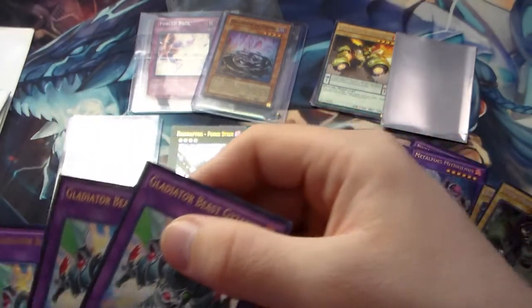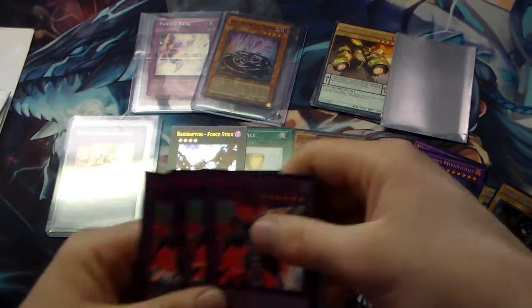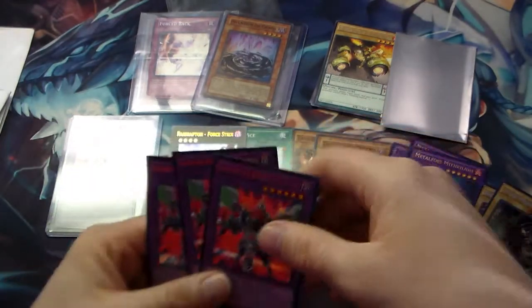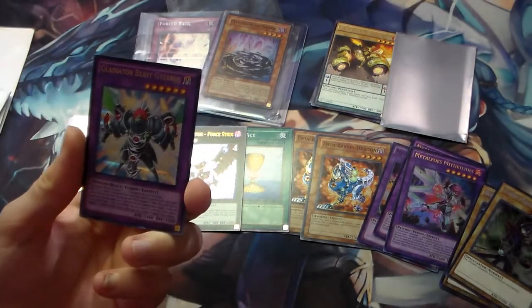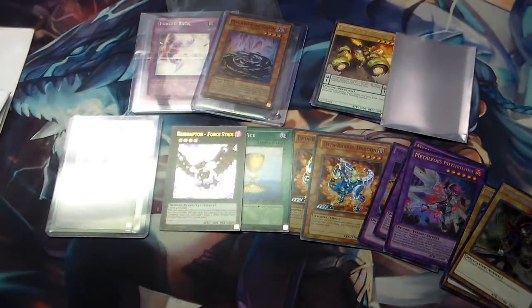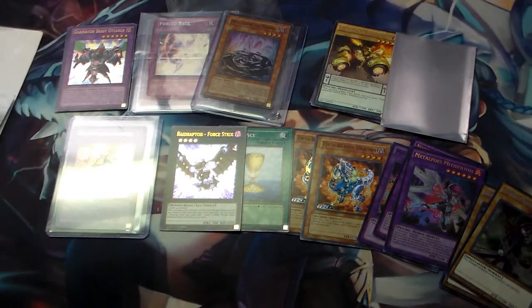This one's not near mint, that one's okay, and that one passes the bar. These are a lot better. Every time I've been getting stuff from the original parallel rarity from Duelist Saga, it's been damaged up the wazoo. But finally I get something that's not damaged.